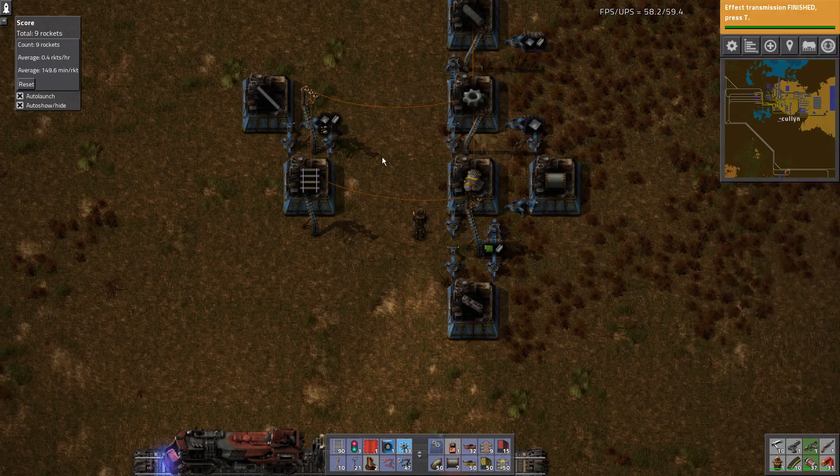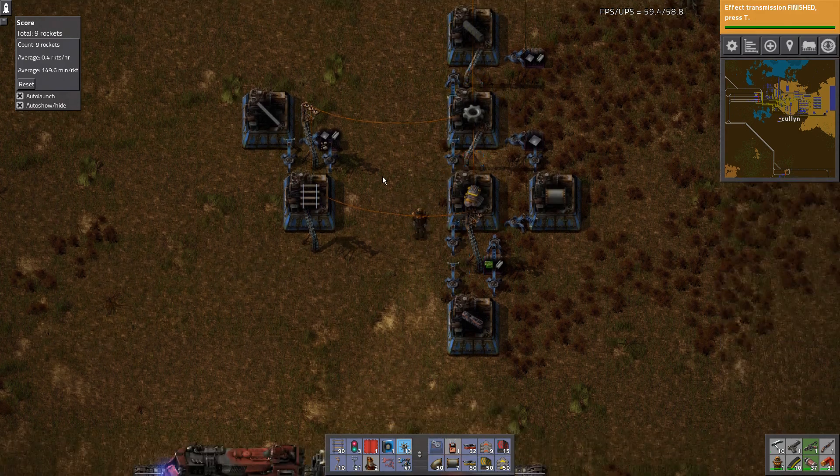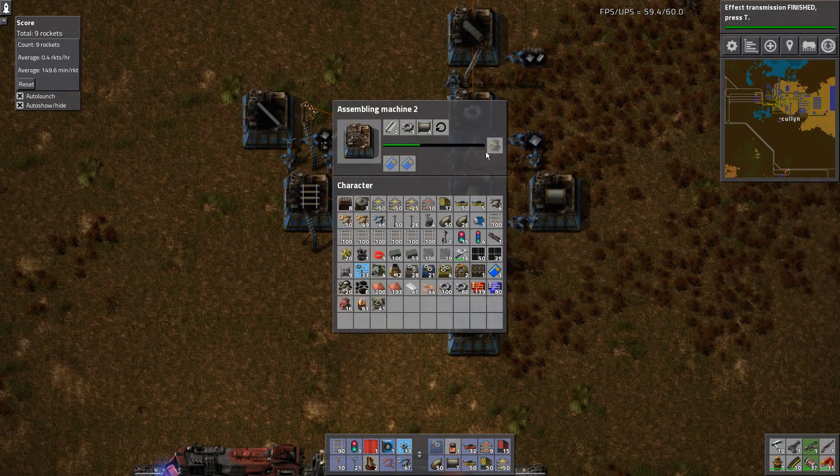Hey guys, it's Cullen here. In this episode of Factorio Quick Tips, I'm going to talk about building trains, train lines, and how to get them fairly quickly. The biggest component in all of this is the engine unit.